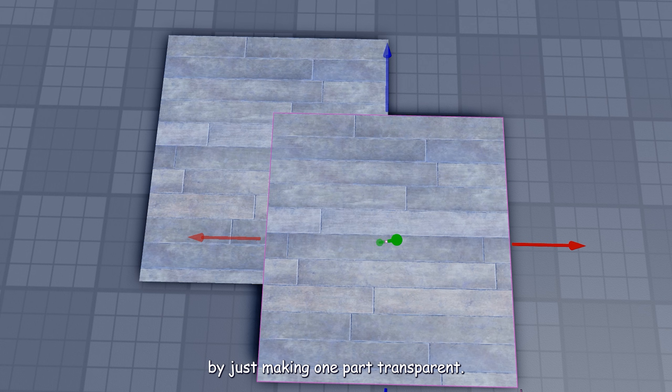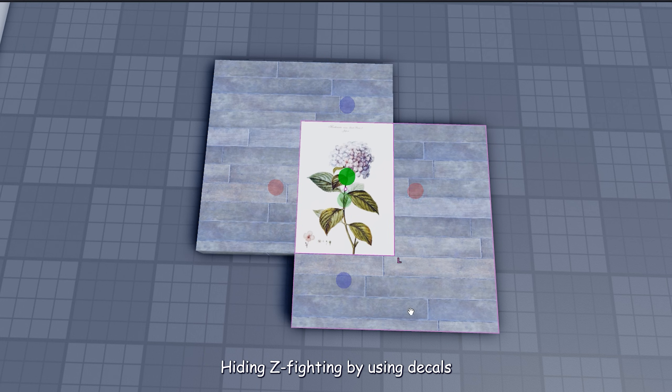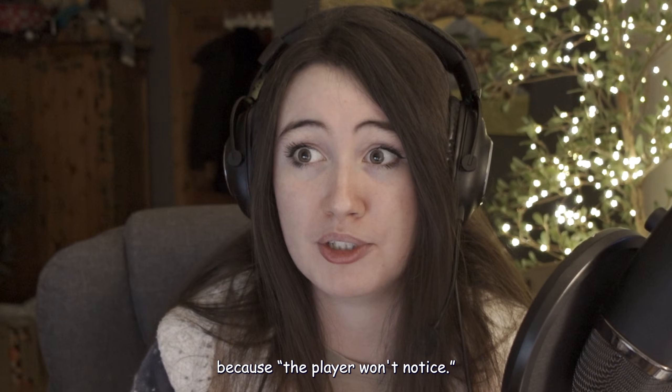Please do not try to fix it by just making one part transparent — it feels stupid that I have to say this. Also please don't just slap decals everywhere hiding z-fighting by using decals is silly because it adds extra triangles. And the number one thing: don't ignore z-fighting because you think the player won't notice — they will. I'm making a YouTube video about it; we clearly notice it.